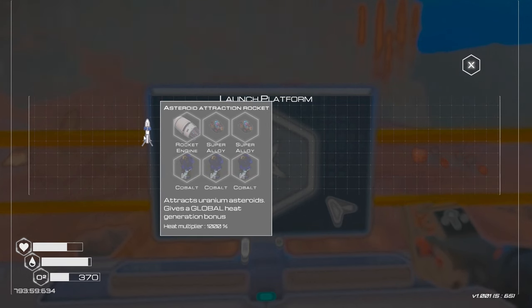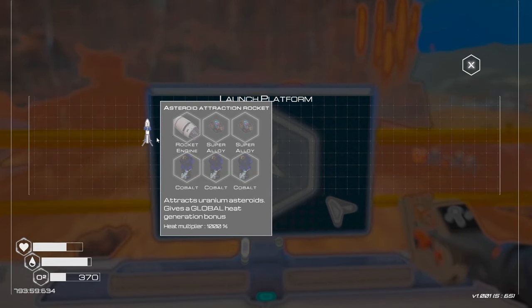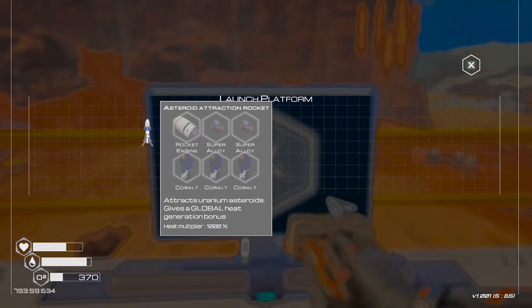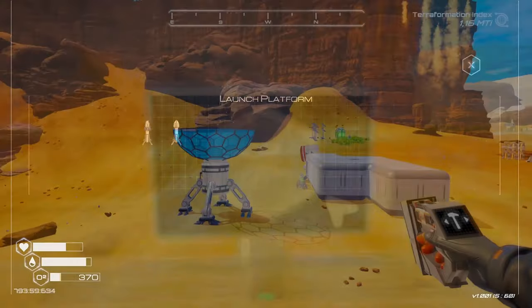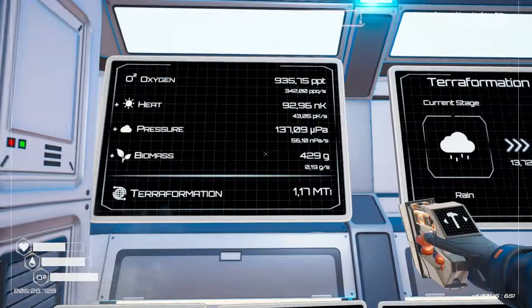There'll be a lot more rockets coming along. The nice thing is they also drop meteor showers — this one drops uranium asteroids and this one drops iridium asteroids. If you're running short, pop up a couple of rockets and the problems are solved. To get those you need rocket engines which need various materials, so the first one you want to do is uranium, because it will bring you uranium to make more rocket engines. The day is beautiful — we have a launch pad and progress is doing very well.